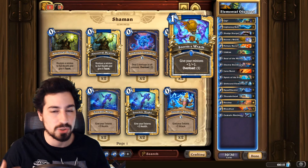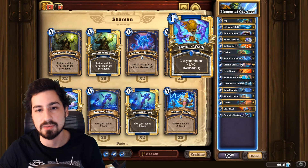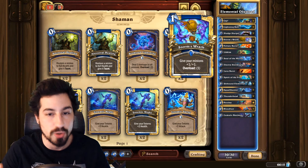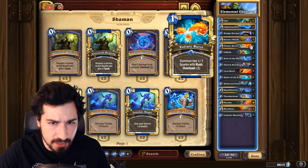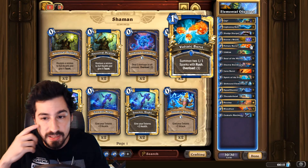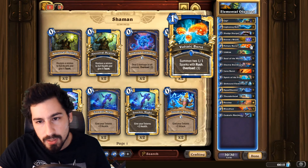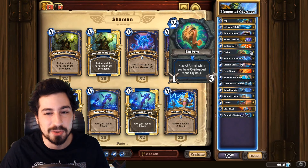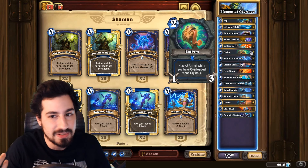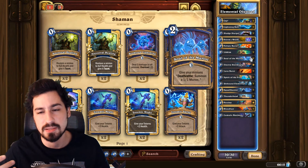Storm's Wrath looks a little underwhelming but it actually works really well because once we have four or five minions on the board we play this — it's basically dealing four damage for one mana plus our minions are buffed, which allows them to make trades or makes it harder for our opponent to kill them. Volcanic Burst is a great minion generator — paying one mana and basically getting two minions, and if we have Thunderhead out we get two more, and if we have Unbound Elemental out it gets the plus one plus one. Likkim is a really good weapon — the three durability is what makes it insane, and while you're overloaded you have plus two attack, so it's basically two mana deal nine damage if you go all face.